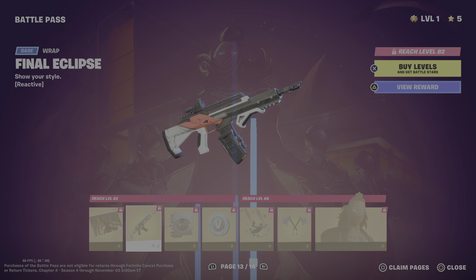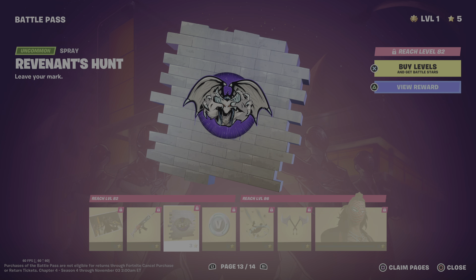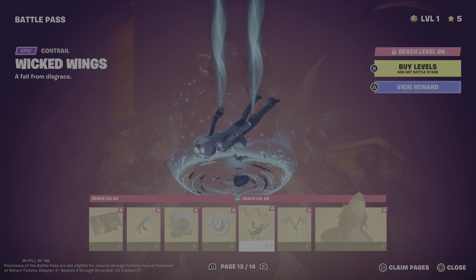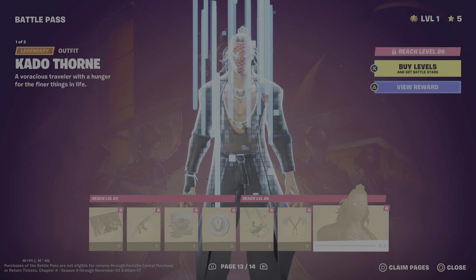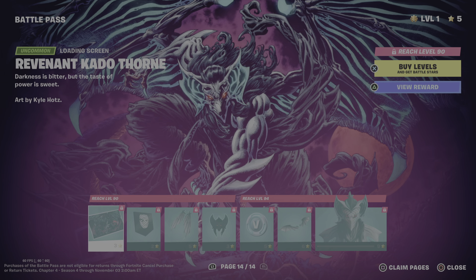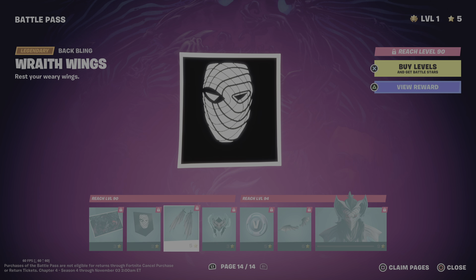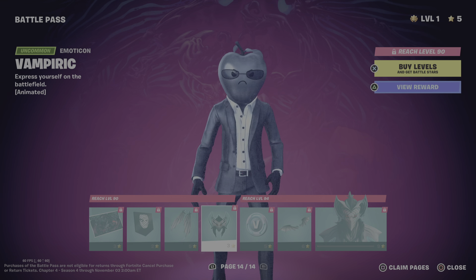Then we have the Traditional Kabi Loading Screen with the Banner Icon — it's like this emoticon. Then we have the King Wings Glider. Then we have the Silent Slicer Pickaxe with V-Bucks. Traditional Kabi — why is he animated? Why? I don't know. Anyways.